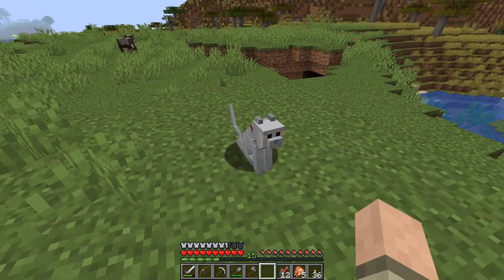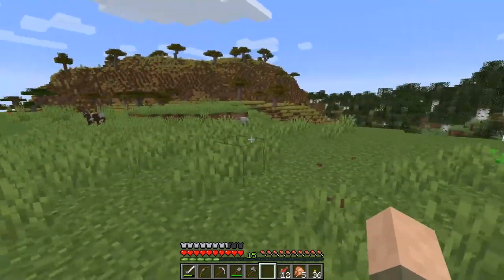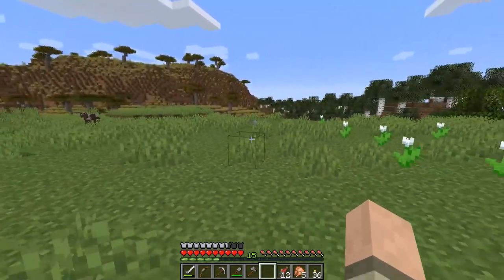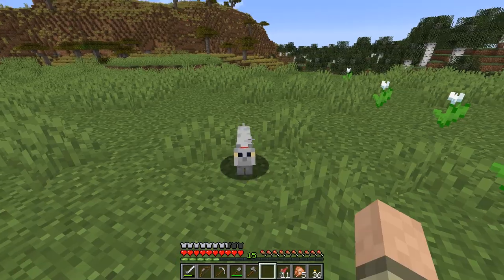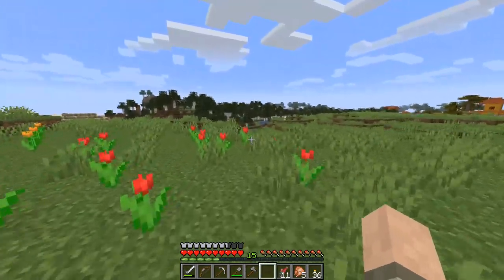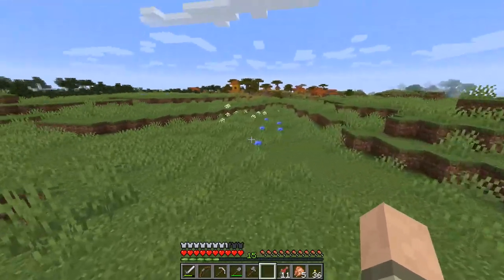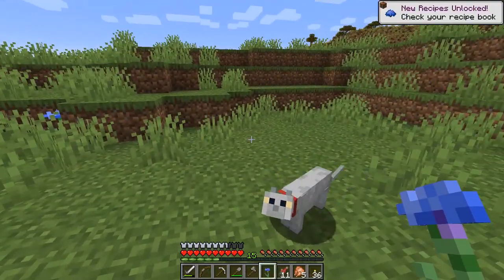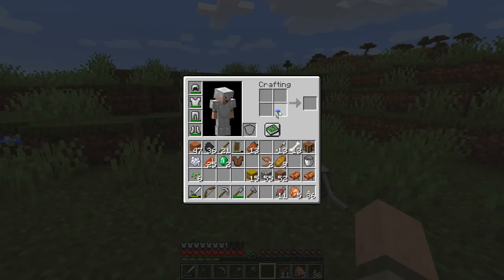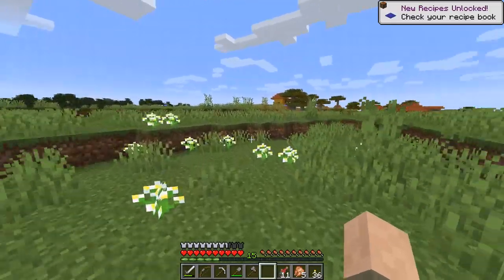And then when you see the hearts, that means they are tame. Now we can make him sit, make him stand. If the cat is standing up on all fours, then they will follow you. This cat is now tame — that's what the hearts indicate. Of course, if we give him food now and he's not hurt, he's also going to make little hearts. And we can breed him with another cat if there were another cat around.